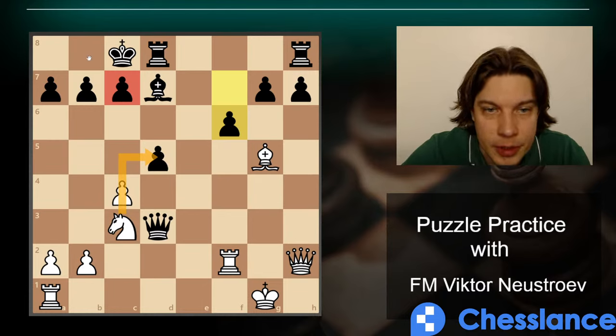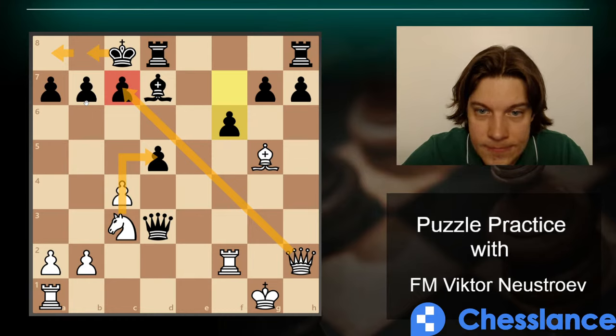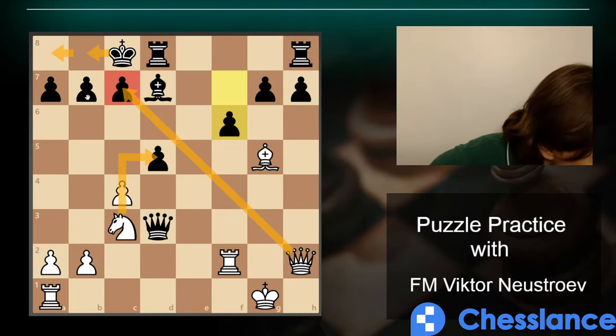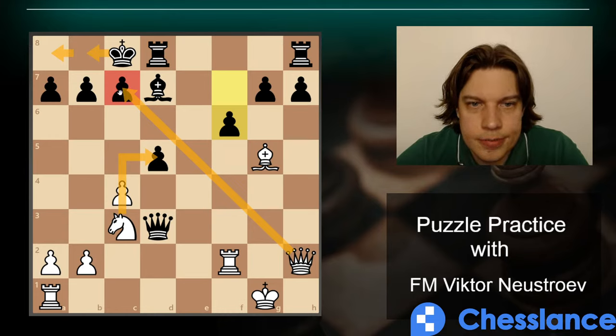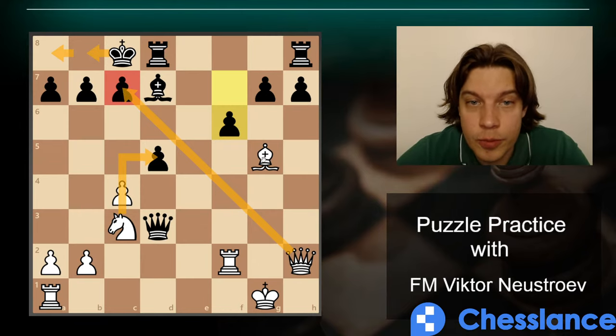After Knight d5, what can they play? King b8 is probably the best because I don't see how they save the c7 pawn. After King b8 we capture with our queen on c7, the king goes to a8. Knight b6 looks attractive but we can't play it. Either way, we gain two pawns and continue the attack — that's the solution.